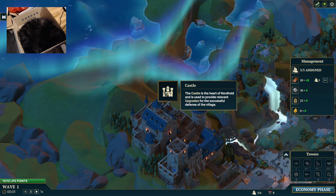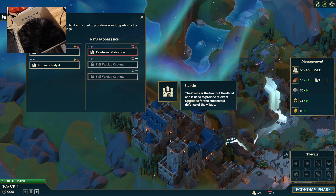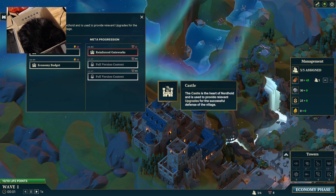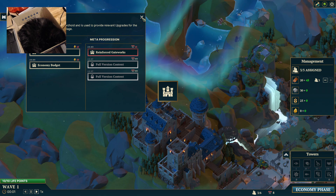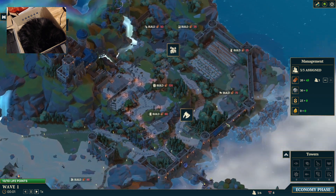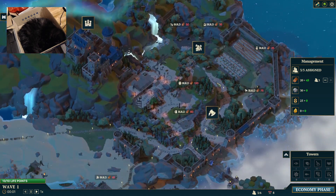The castle is the heart — used to provide relevant upgrades for the successful defense of the village, like the aurora effect. It's very pretty. I can afford none of these things. I spent all my money on towers.